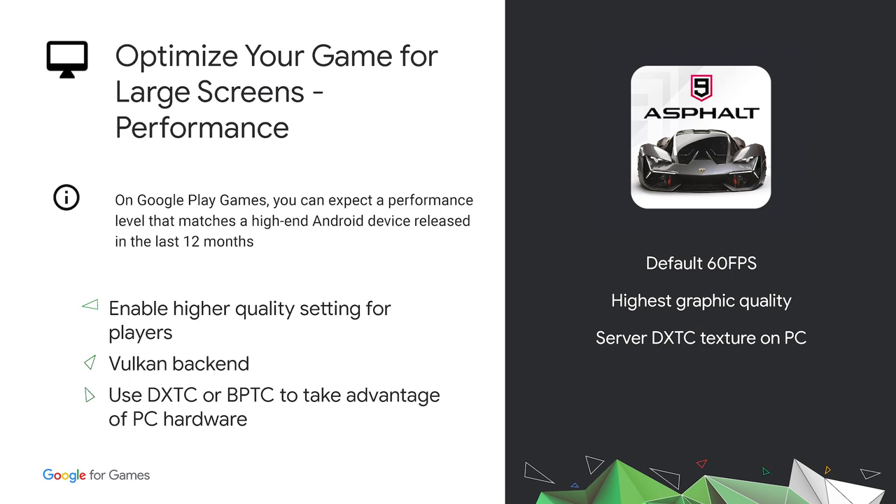Since Google Play Games will pass through compressed textures whenever possible, you should consider using DXTC or BPTC format to take advantage of PC hardware. Formats such as ETC1 and ETC2 will be decompressed by the OpenGL translation layer before sending to the native graphics stack — this will continue to work, but it's not optimal. Asphalt 9, the top racing game on mobile from Gameloft, represents a stunning desktop racing experience with AAA graphical quality on PC and serves DXTC textures on the PC version.